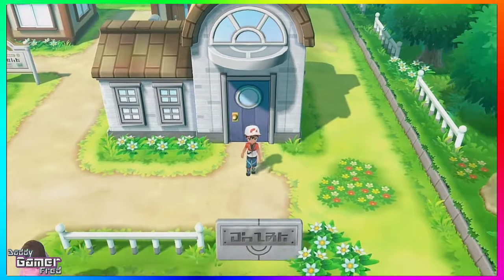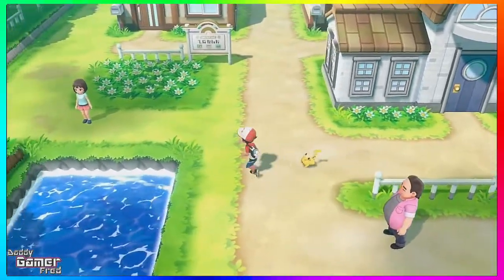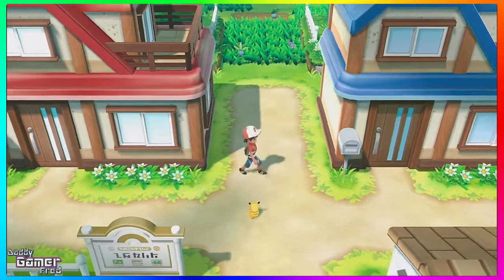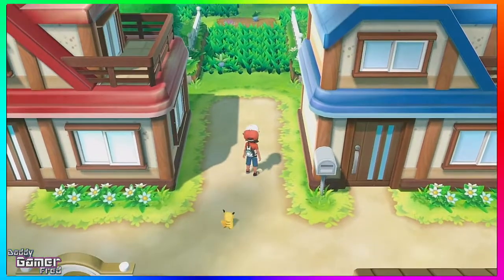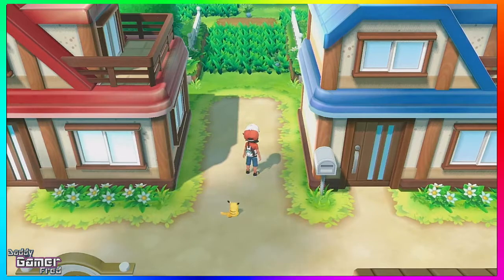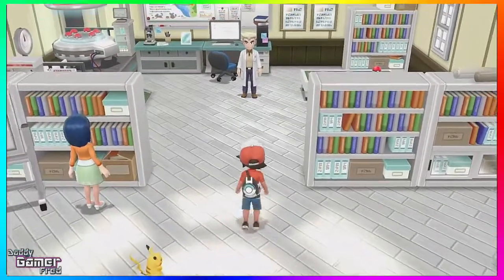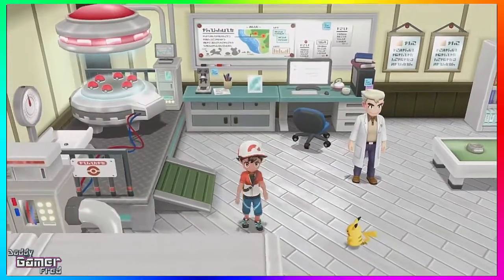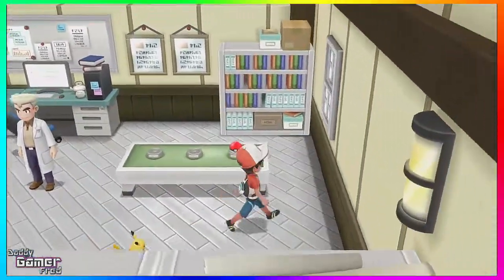I would love to see Professor Oak sitting at the computer, drinking a cup of coffee, stretching, looking at charts — just to show he's not waiting for you to come interact with him, that he's actually doing work. Same with the other NPCs — they're just staring at bookshelves and not really doing anything significant.